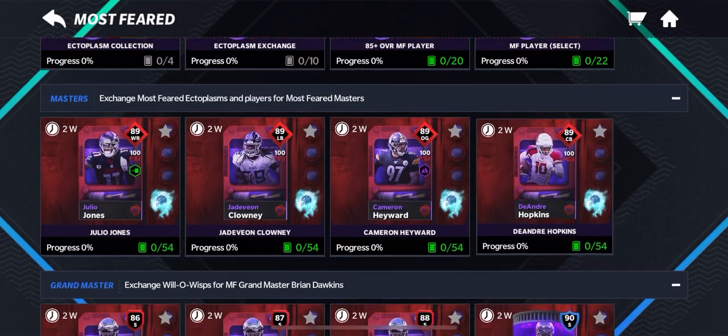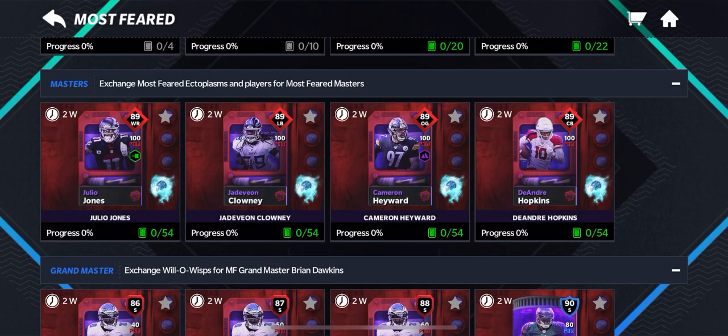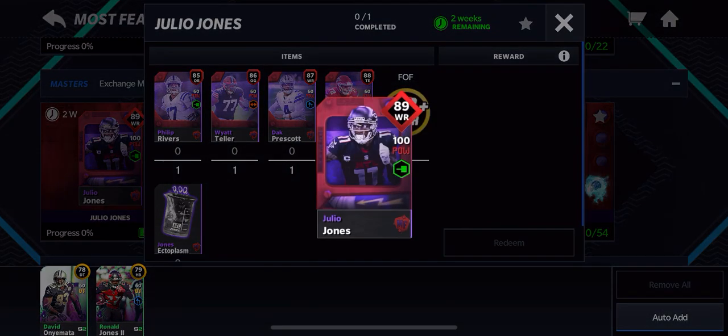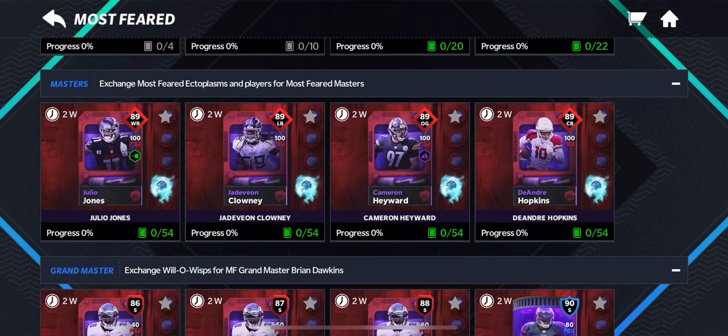Dak Prescott — okay, it's weird, but okay. I might go and try to get one of these guys. I kind of want to get Julio Jones because him and DK next to each other — what's the speed? I'm gonna try to go Julio. But yeah, that's pretty much what's gonna be for today's video.